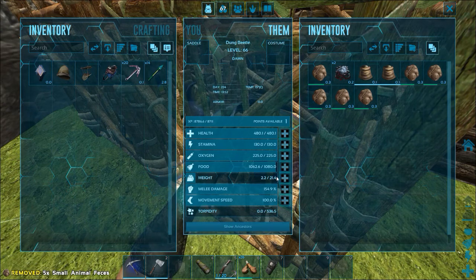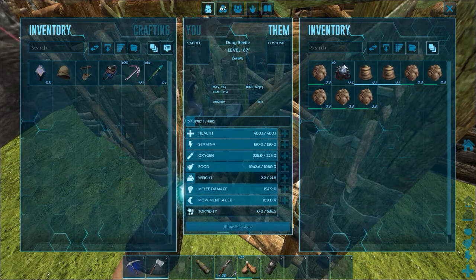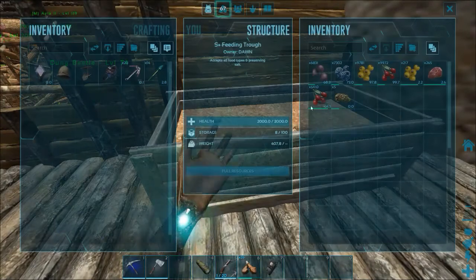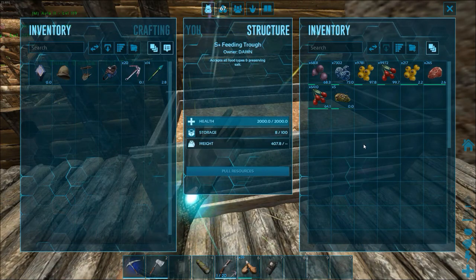So you just put some poop in. I level up weight so the more poop I can put in, the more they can convert. You get oil and fertilizer. Make sure you always have meat in your feeding trough — if you don't have meat in there, then they won't produce anything.